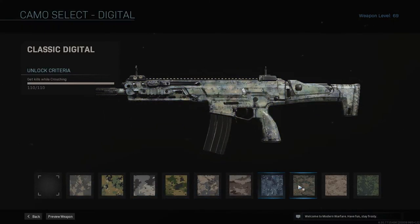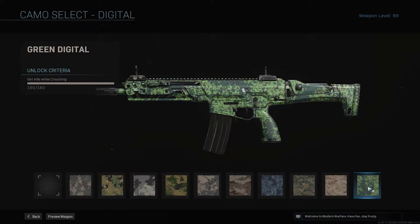Now we have Digital. Digital you just need to crouch to get your kills. I would also recommend doing Hardcore Domination as it's quicker to kill people. This gun doesn't have the highest DPS compared to other guns like the Graal-M, M4A1, and others like the MP5. So you would go into Hardcore Domination to kind of balance that out and get easy kills.